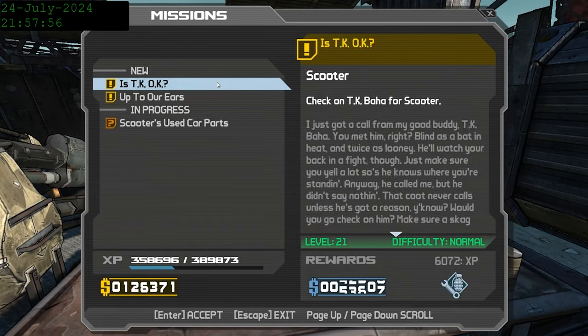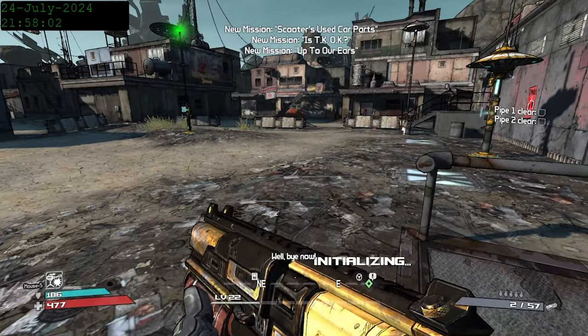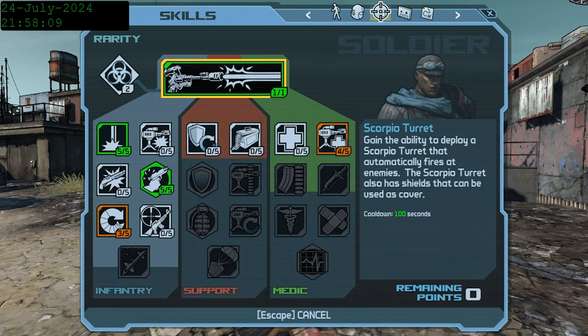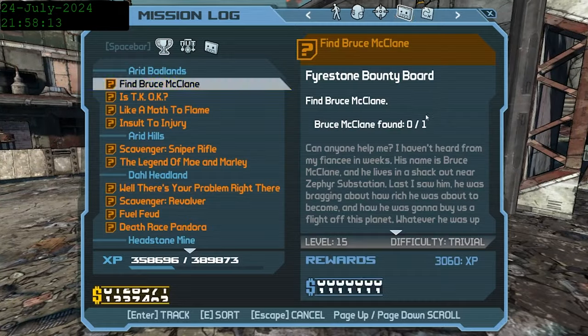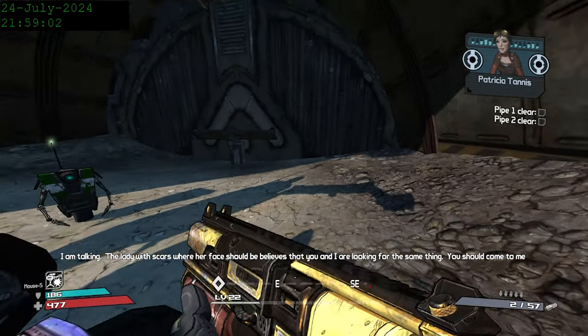For those wondering why some uniques can come in different rarities, the rarity system in Borderlands 1 is different from later games, as the parts the gun has themselves determine the rarity of the gun. Generally, better parts contribute towards a higher rarity, while worse parts will reduce the rarity. This is why the uniques can show up as a range, and why the rarity you get actually means something. Anyway, with that out of the way, we can now start the second half of the game.